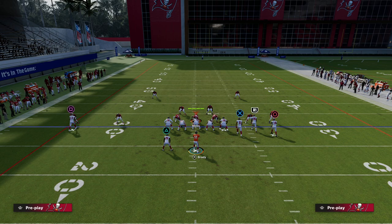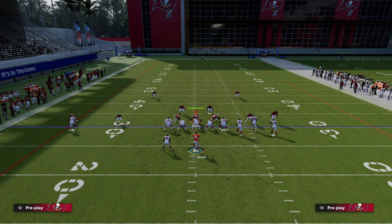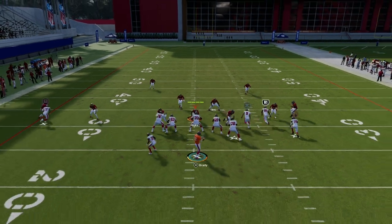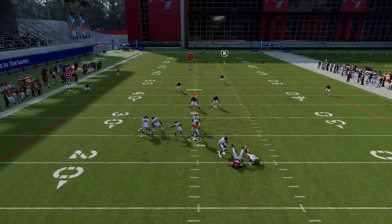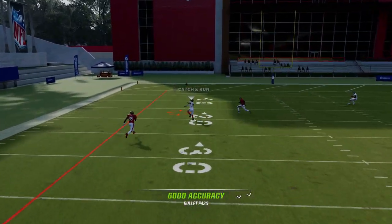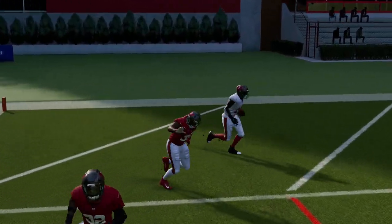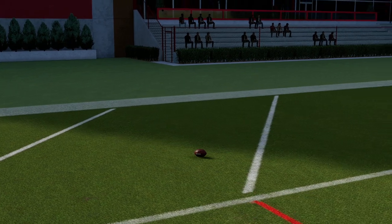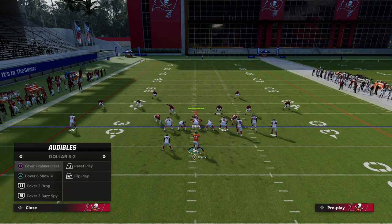Against Cover 3, this is absolutely going to crucify the coverage over the top, as long as you've got a good pass lead from your quarterback. This will consistently work over Cover 3. This time we'll put the tight end on the out route — the out route is really good against man, while the drag route is a little better against zone. As long as we have time in the pocket, pass lead straight up and to the left, and we're able to bomb Cover 3 for a one-play touchdown.